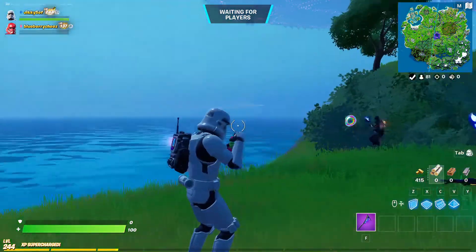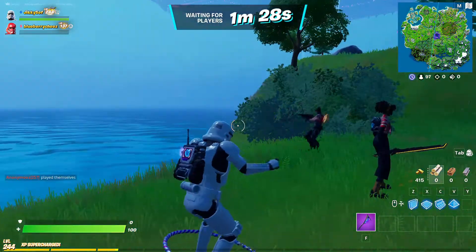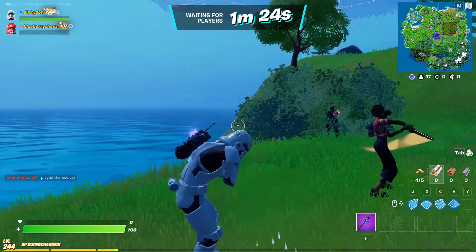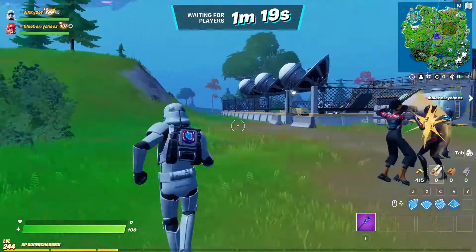We're going to use the Imperial Stormtrooper in this match. There's the mothership up ahead. That hula hooping just didn't work out — he's sad about it. That's a great emote right there. I like that dance move.